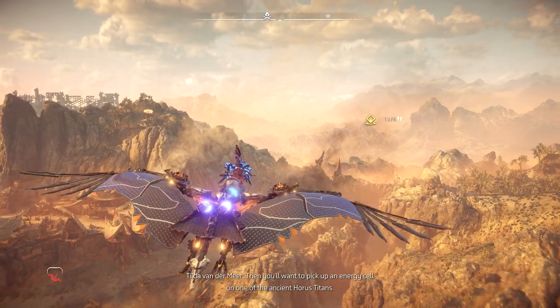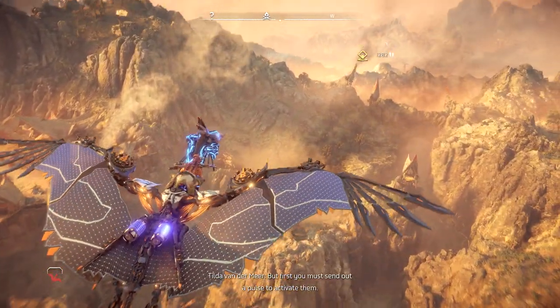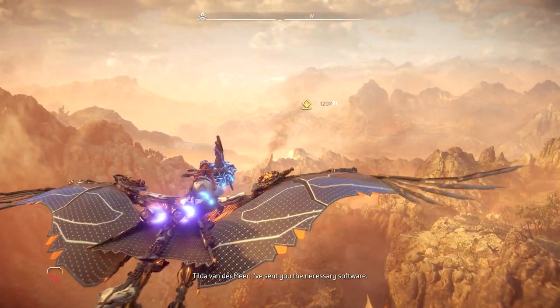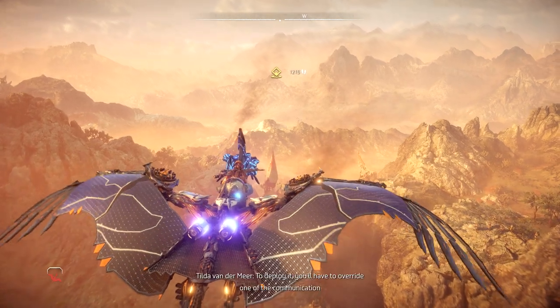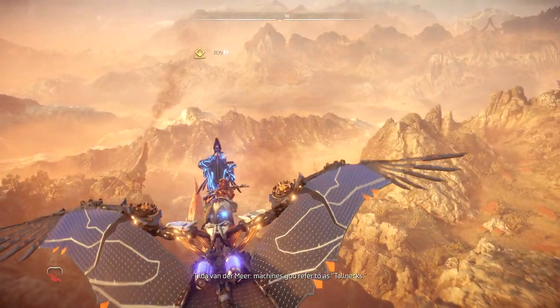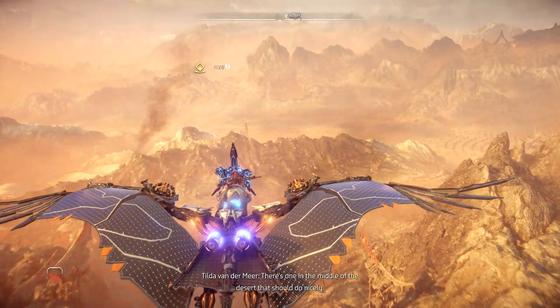Then you'll want to pick up an energy cell on one of the ancient Horus Titans. But first you must send out a pulse to activate them. I've sent you the necessary software. To deploy it, you'll have to override one of the communication machines you refer to as Tallnecks. There's one in the middle of the desert that should do nicely. On it.